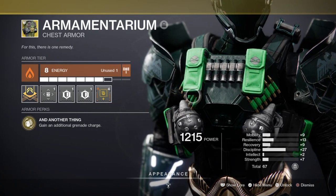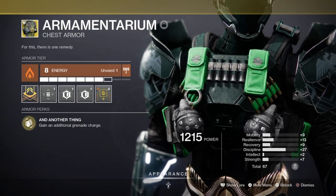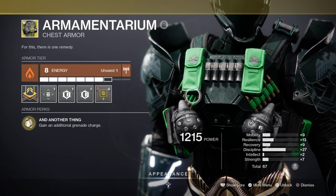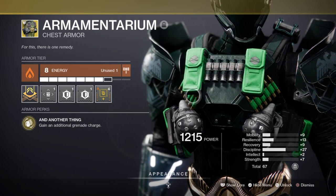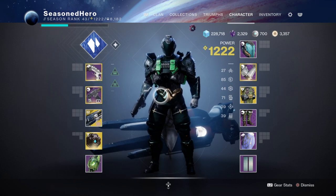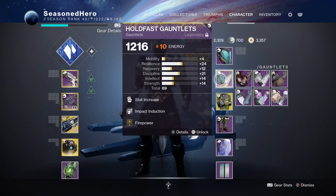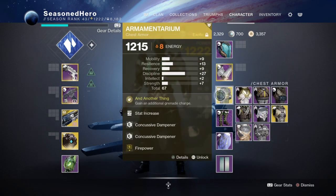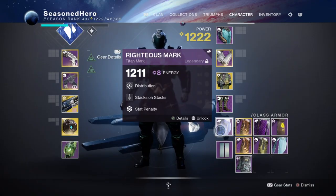Next for the armour, the main affinity you're going to need is Solar for the Charged with Light and Firepower mods to fit in the provided slots. The exotic being used will be the Armamentarium for the double grenades, and it will also need to be Solar Affinity for the same reasons. Don't worry if you don't have the exotic as you can still make it work. For mods: Head — Recovery and Sustained Charge. Arms — Discipline, Impact Induction, and Firepower. Chest — Minor Strength, Chaos Accelerant x2, and Firepower. Legs — Recovery and Firepower. Class item — Distribution and Stacks on Stacks.